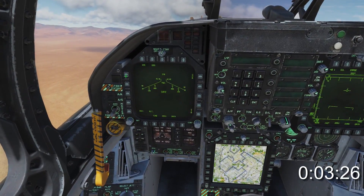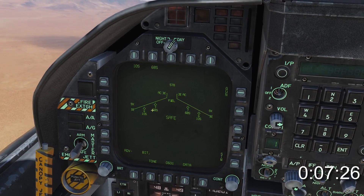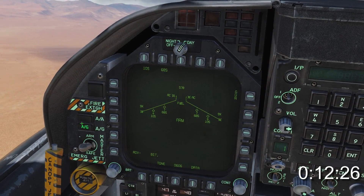On the left DDI, select the TAC menu, then select Stores. From here you can see I'm carrying two pods of 2.5-inch high explosive and two pods of Zuni rockets. Turn on the master arm and set the master mode to air-to-ground.